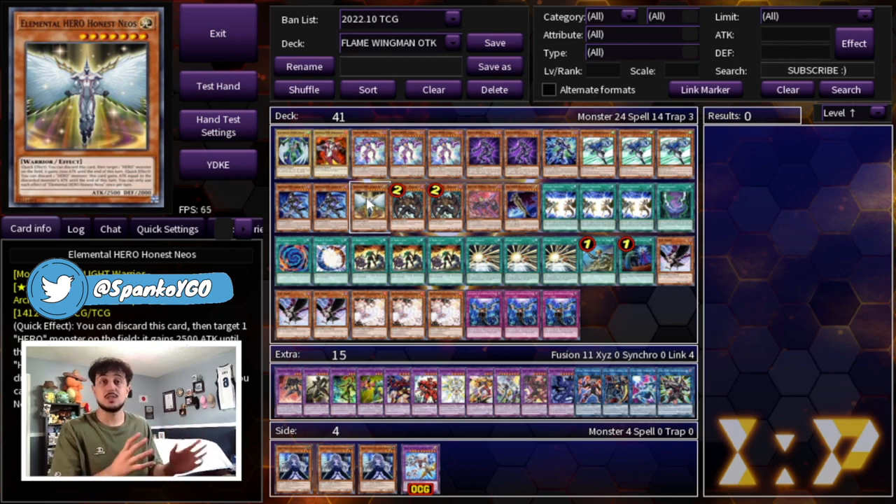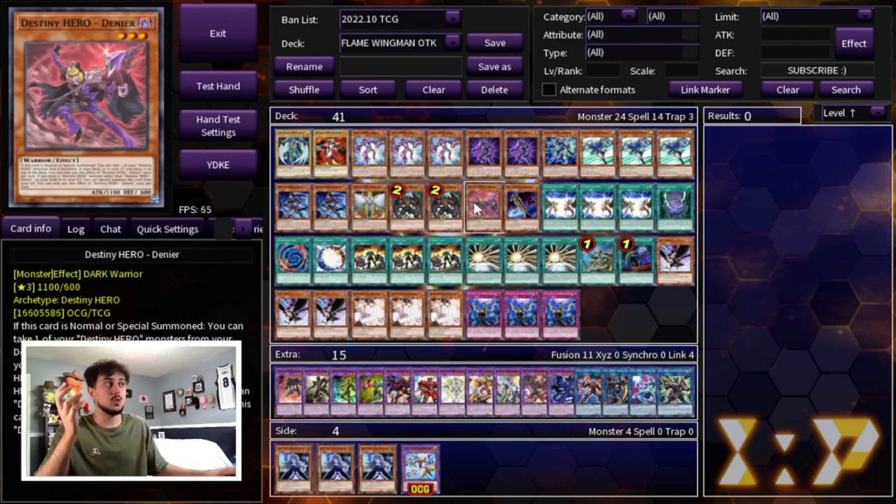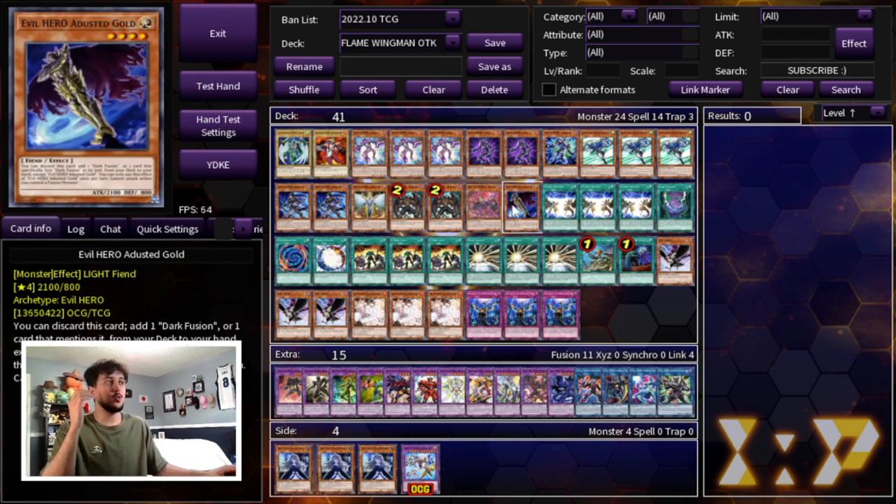For the Destiny Hero package we're playing two Destiny Hero Malicious as well as one Destiny Hero Denier. Denier is essentially a third Malicious for you and this card is just insane — it's made this package so powerful. Then we're playing the one Evil Hero Dusted Gold. The Evil Hero package gives you the ability to just wipe your opponent's entire board, which is insanely powerful, so that's why you have to be playing it. It's also searchable through your combo.